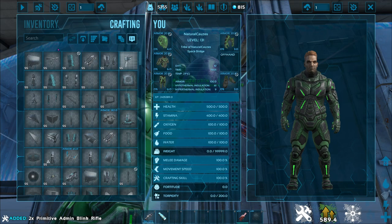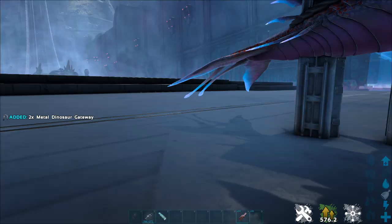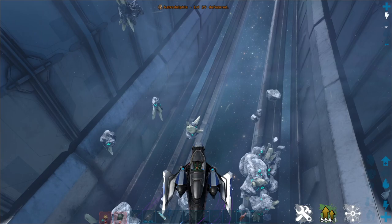Let's get into creative mode, get ourselves the Astrodolphus tech saddle and give it a go. This thing looks so cool — I really do love the look of this creature. Let's go ahead and pick up our metal Dinosaur Gateways. The reason I'm using metal is because they can damage stone, so that is something to be aware of.